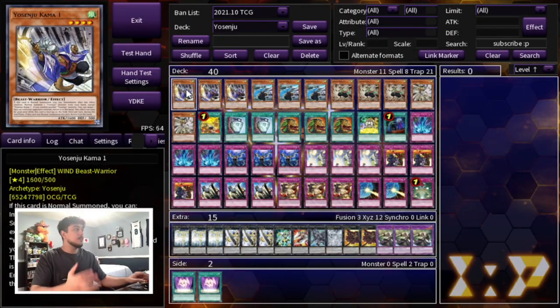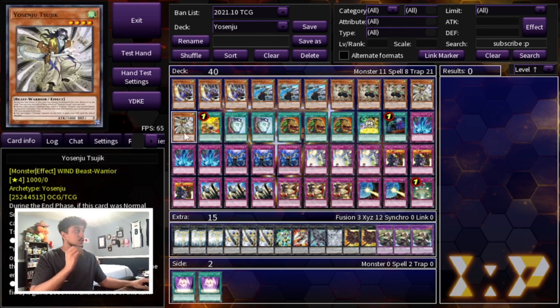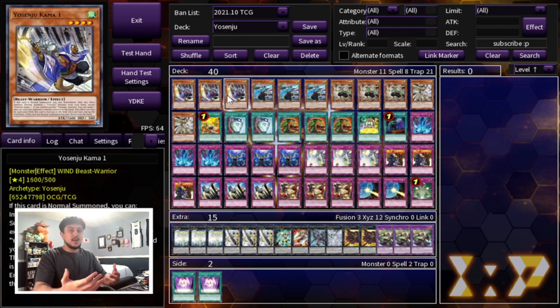To get into the deck profile, we are starting off with triple Yosenju Comma One, triple Yosenju Comma Two, triple Yosenju Comma Three, and double Yosenju Sujik. If you guys have ever watched any of my Yosenju deck profiles, this ratio has always been the same — I will not change this ratio. I think these are the best Yosenjus hands down, unless sometime down the line we get some new Yosenju monsters that act like the commas and synergize like the commas.